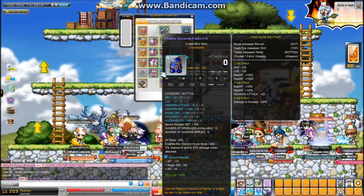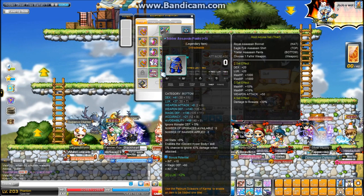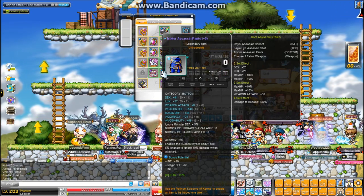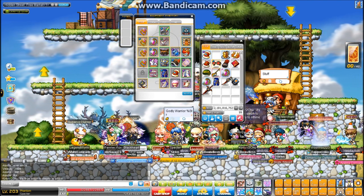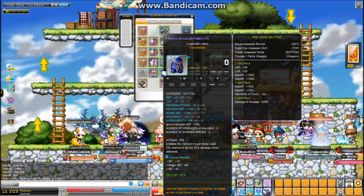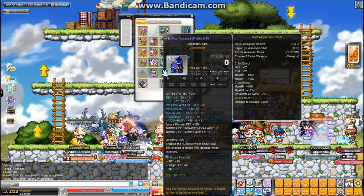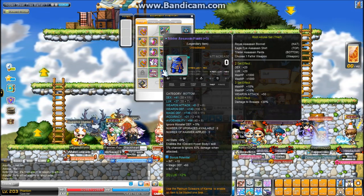My pants — not the best scrolling job on these. Plus 6 attack in 5 slots, it's not amazing. 9% all stats, decent hyper body. I'm probably going to sell these at some point and buy some better ones — maybe get a hyper body neb on my new ones and get another line of percent luck.